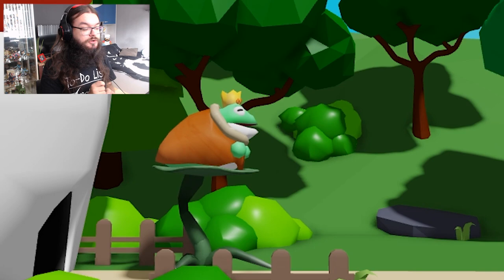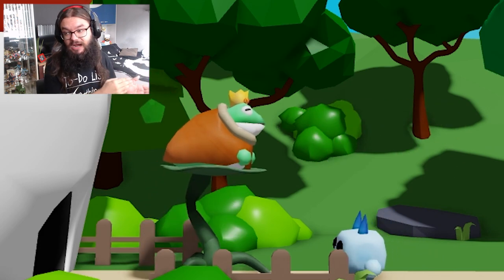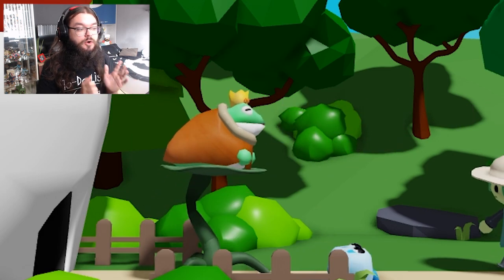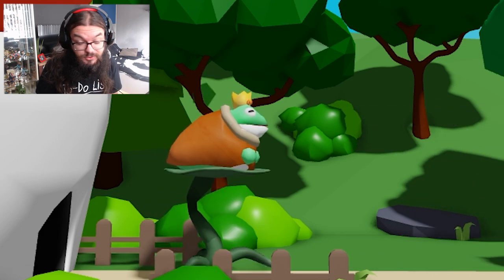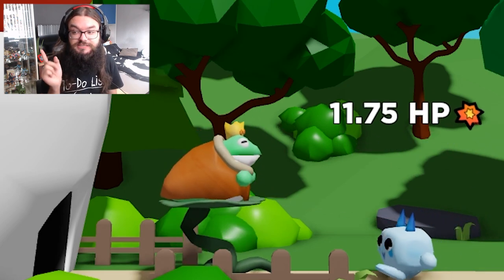Something to note about easy mode: since you only start with Donnie, we removed the boss Kingfrog from easy mode. You can still find him in easy mode if you wait all the way to wave 9, but he won't spawn when attacking the base — this is just so that you can beat easy mode with Donnie. Note, however, on medium and hard Kingfrog still spawns, and you're going to want to have an Octree or a Wisp on your team to take him down.